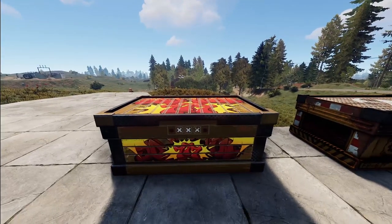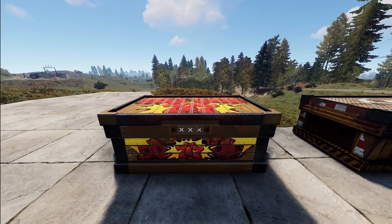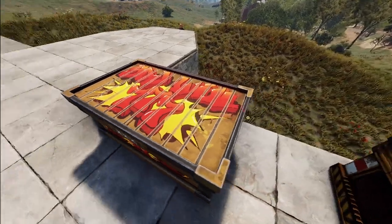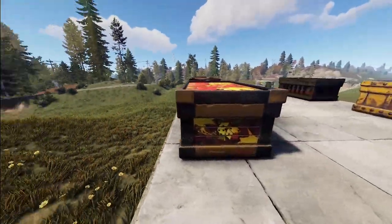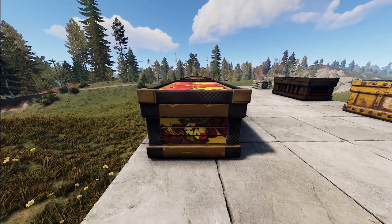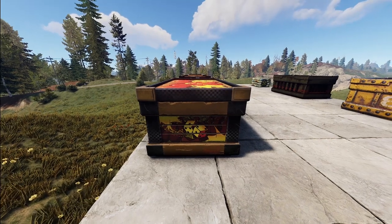Next we've got a box themed after the slot machines coming in this wipe, with the 777 — definitely the big win you want. It's a unique little box and a lot of people like the gambling theme, so maybe you could use this as your scrap box for gambling only so you don't use it all at Bandit Camp.